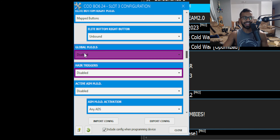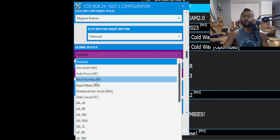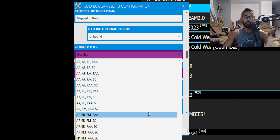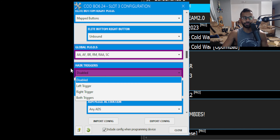Next setting is global mods. Let me know in the comments if you want a separate video where I go into the game to test this game pack and break down all these global mods and anti-recoil. In here you've got aim assist, autofocus for snipers, block rumble so your controller doesn't vibrate, rapid melee, rotational aim assist, and slide cancel. I'd scroll all the way down and select the last option to get all global mods — you might as well use everything since it's part of the pack.